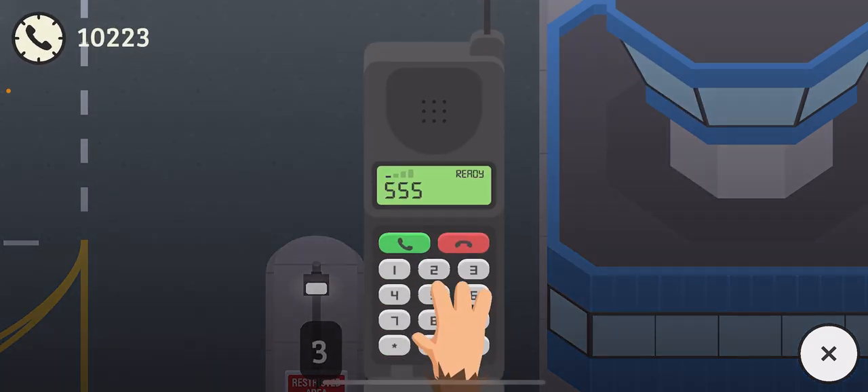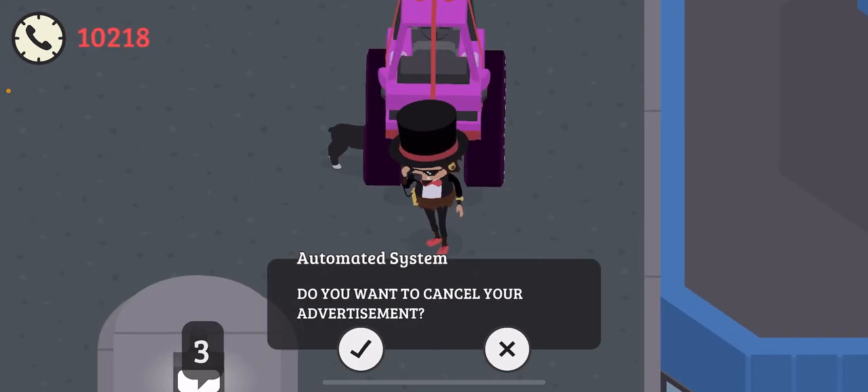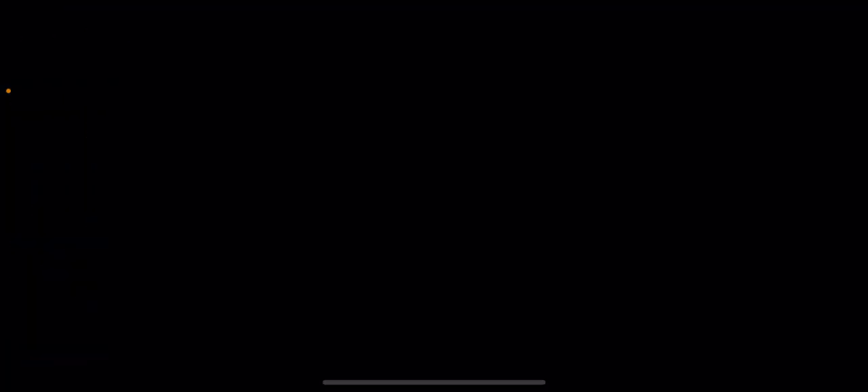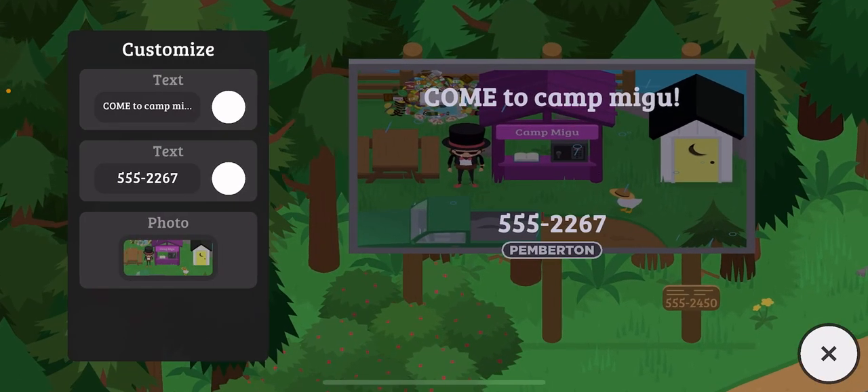Go to the phone and call a random billboard — you will need to have a billboard. It will ask if you want to cancel — say no. It asks if you want to make changes — say yes. Then you're actually not going to make any changes, you're just going to exit.